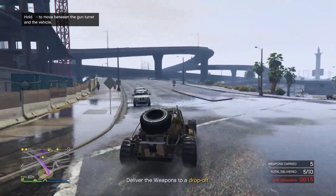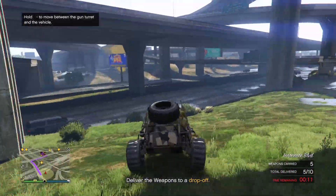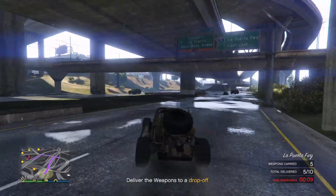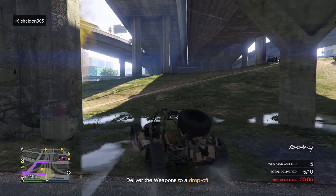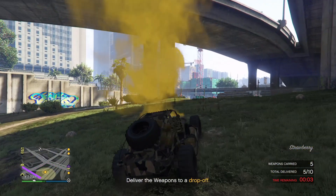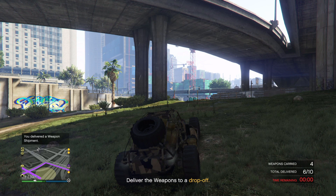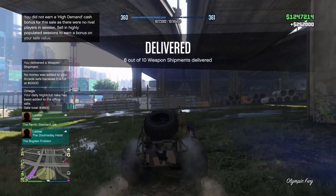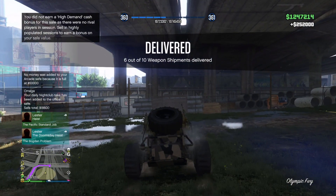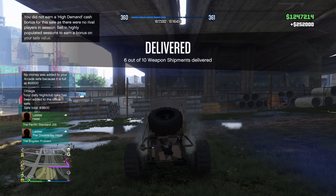If you keep your stock under a certain amount, you'll be able to sell with one vehicle guaranteed, which is super beneficial. When you get two vehicles — like I did in this mission — you lose out on some money. But even then, as you can see here, I only sold six of ten vehicles and only lost twenty-five thousand out of two hundred and seventy-five thousand, so it's not a big deal. Go ahead and start investing in your bunker today.